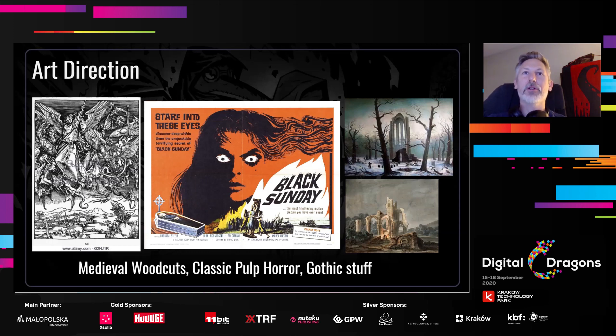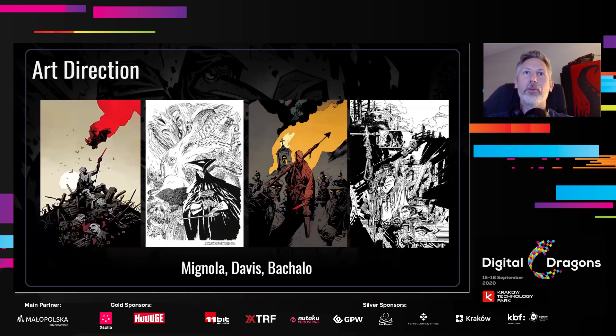Gothic stuff — there's a quiet unease that gothic architecture and paintings represent, and it's pretty much an evergreen source of inspiration for dungeon crawlers. The fourth influence was something a little more modern. I wanted to pull from my favorite comic book artists growing up: Mike Mignola, Guy Davis, Chris Batchelor. They all use black really well to help frame shape, the action, and let a lot of stuff disappear into that empty space — and I felt like there was a lot there that could reinforce the creative goals of the game.